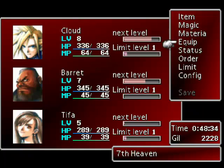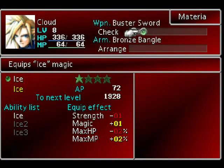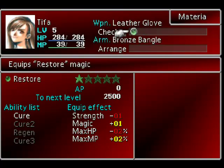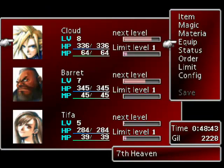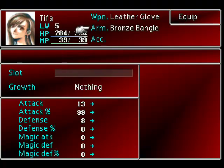Okay so you have Tifa and Barret in your party - pretty simple. First off I need to give someone a store here. Not you, you don't look like the healing type anyway. Let's see... Equip. Okay, can't equip anything. Alright, I already did that one.